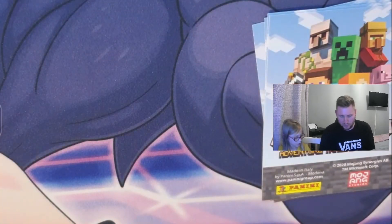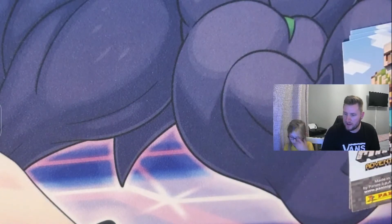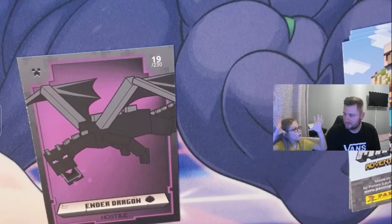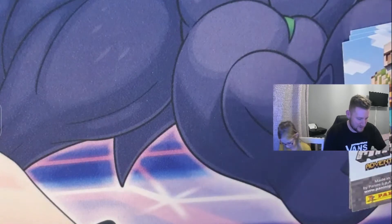Next one, Sophia — oh wow, that is really cool! Don't keep the people waiting — we have an Ender Dragon! It's a hostile card, really cool purple coloring, and it's actually number 19 in the collection. That's the Ender Dragon, and obviously when it dies it just has like a purple glow.